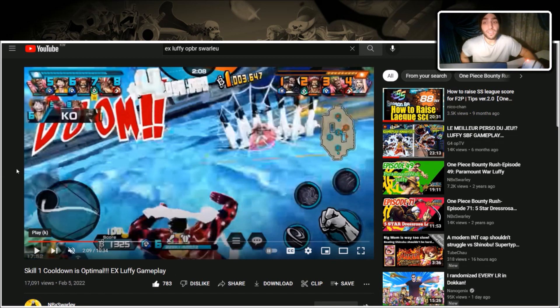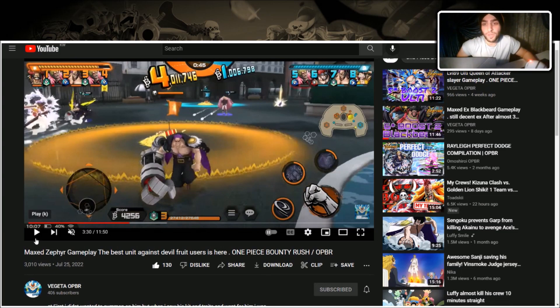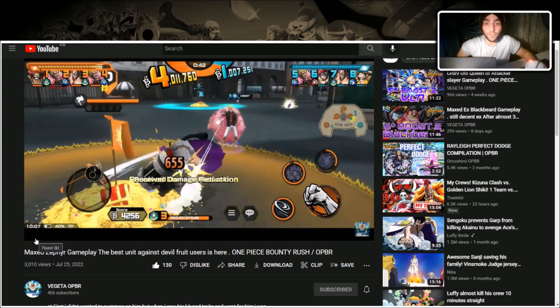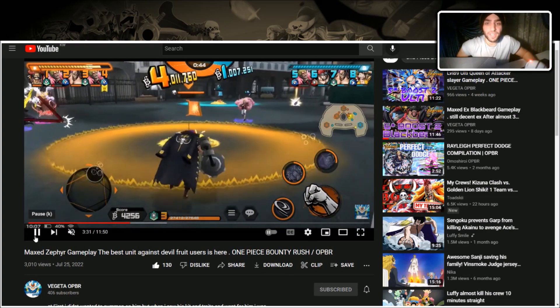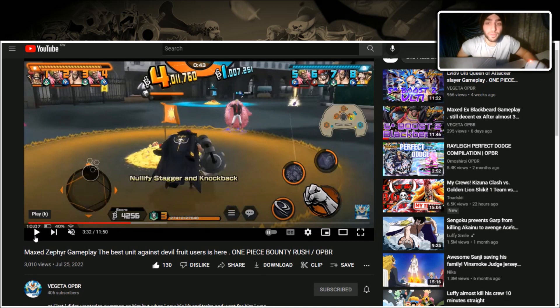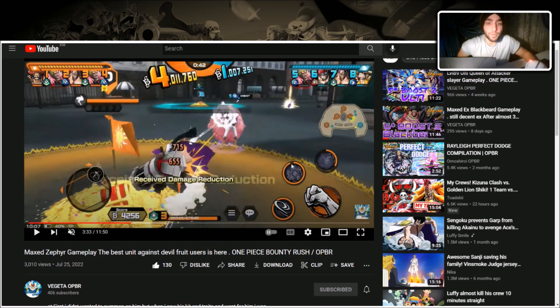Finally, the newest EX in the game: EX Zephyr. First tip — do not use multi-hits because you'll just give him his Skill 1 back faster. Here Dofi attacking him gives him his skill much faster. One knockback will pretty much heal that. Similarly to Blackbeard, a multi-hit will give him a fast skill fill, so if you're not going to deal much damage just avoid multi-hits.